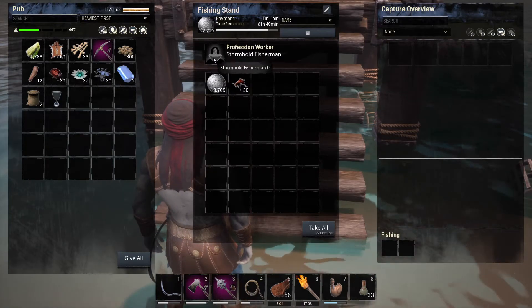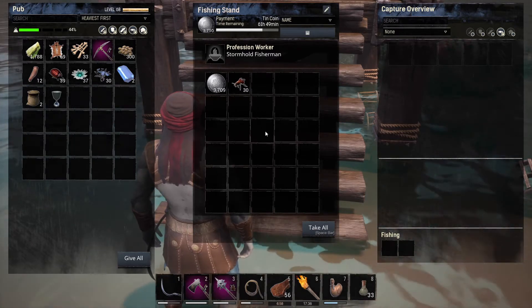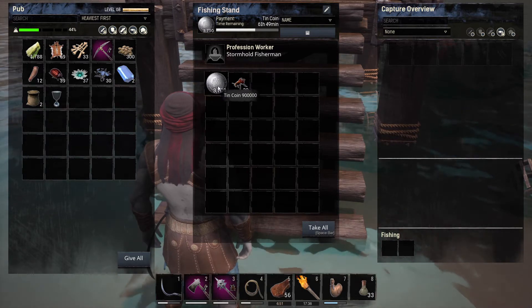What you need is to get yourself a profession worker, a fisherman. You can get an Elven one — all the factions have got one basically, I can't remember any of the faction names. And you need coins as payment.